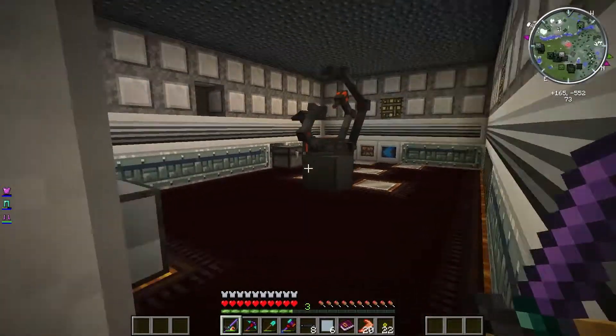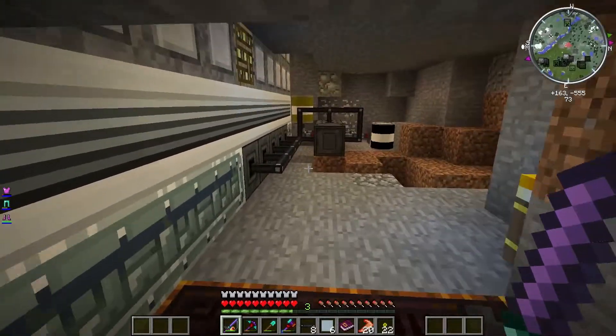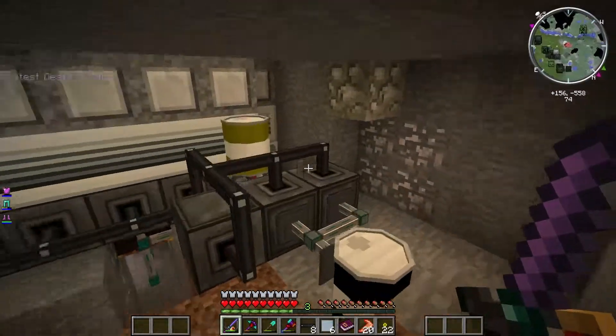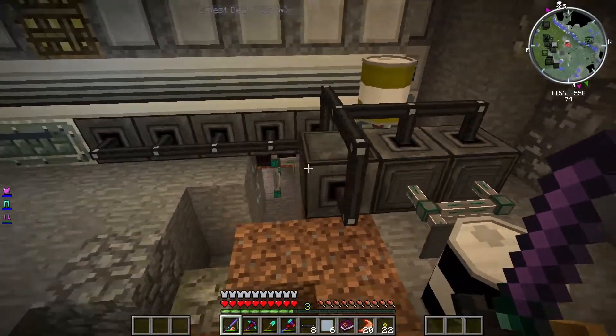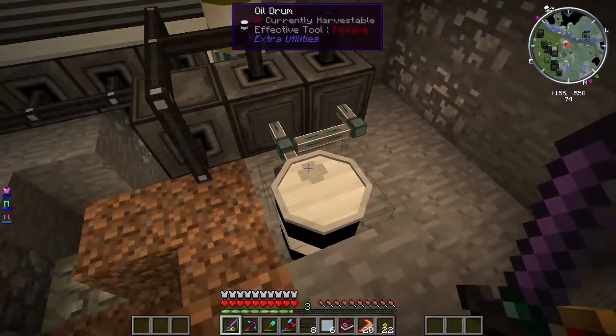So here we are back down underneath the launch center, in the guts — this is where most of the work happens. These things are very strange in where they accept power, where they don't, and where all their outputs are. So everything kind of gets jumbled together. I'm sure there's some kind of optimal design, but spatial reasoning is not my strong suit.